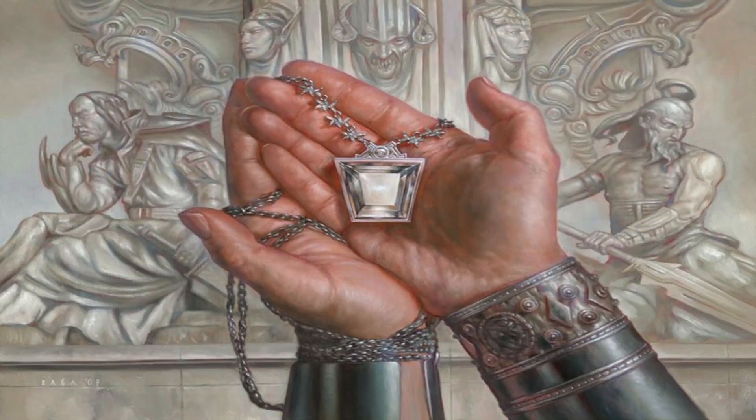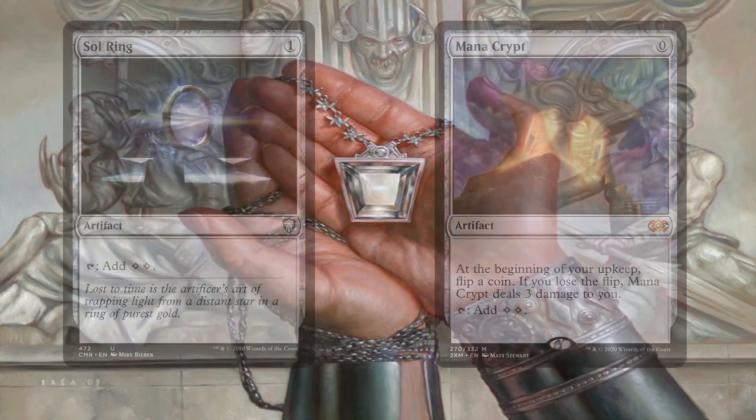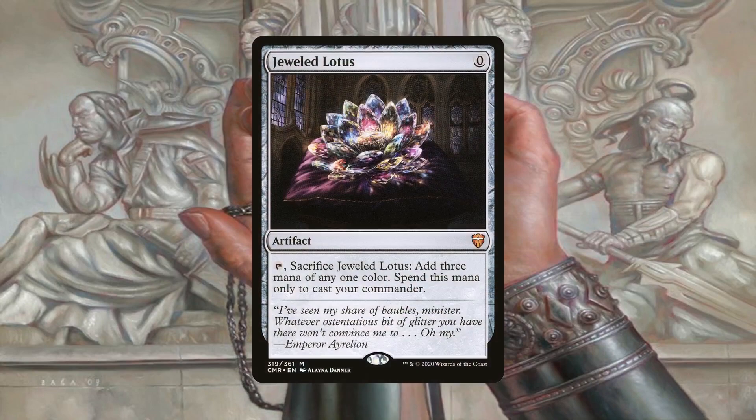Rounding out the mana base is Sol Ring and Mana Crypt — nothing of note since these are your standard commander mana rocks. Even with the amount of times it's been reprinted, Mana Crypt might be a bit on the expensive side, but it's not necessary for the deck to function. The deck is also running Jeweled Lotus, which not only goes a long way in casting Kodama but Bruce as well. Jeweled Lotus is nowhere near as expensive as when it was spoiled, but its price is steadily creeping. Just as with Mana Crypt, it's not necessary for the deck to function, and budget substitutes will do just fine. Just keep in mind that casting Mana Crypt or Jeweled Lotus means we get to drop a land for free if we already have Kodama in play.